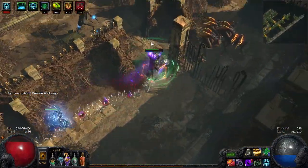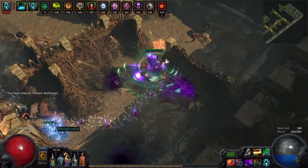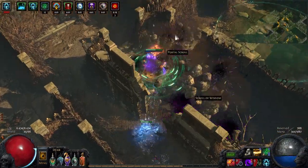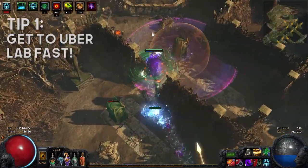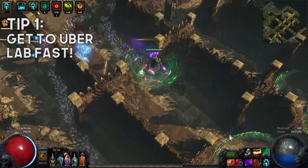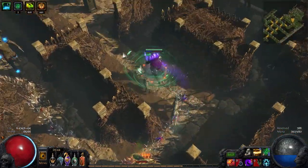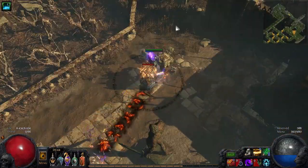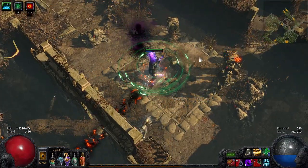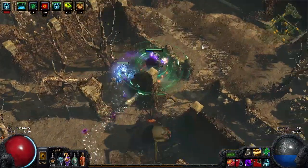So first of all, how do you recommend people to approach the lab thing right from the beginning of the league? Well, what I like to do is level as quick as possible, because the faster that you get there — to Uberlab specifically — the more profitable it will be. So level quickly and get to those trials. It should probably be said though that you don't necessarily have to get to Uberlab within the first week. It will remain profitable for a very long time into the league, but it's insanely profitable if you go there fast.